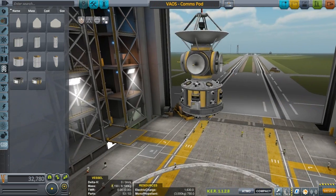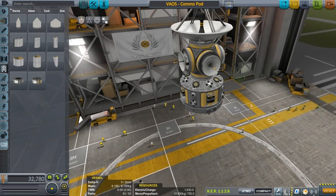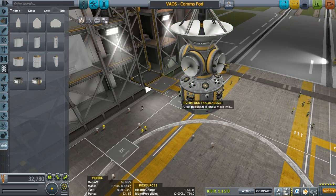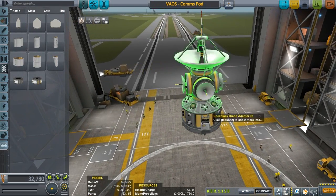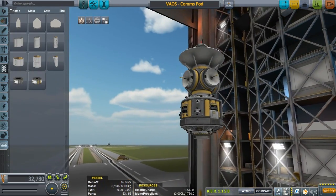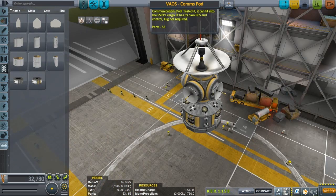Veos comms pod. Wow, that's a lot of RCS thrusters. We'll probably get rid of these to lower part count, because we don't need them — we have tow vehicles up there. Communications pod. Tested it — can't fit into the SSRT's cargo. It has its own RCS and control. Tug not required, however tug will be required because we're trying to lower part count.